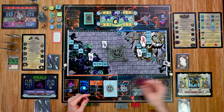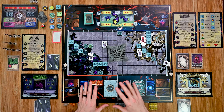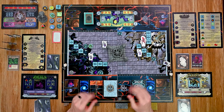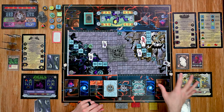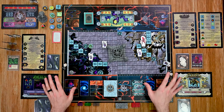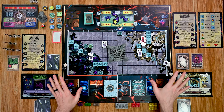That ends the event phase and we move into the player phase, broken into two sections. Players start with whoever holds the first player token. During each player's turn they perform two actions, then it moves to the next player clockwise. This happens twice, so each player gets two actions twice across the player phase.